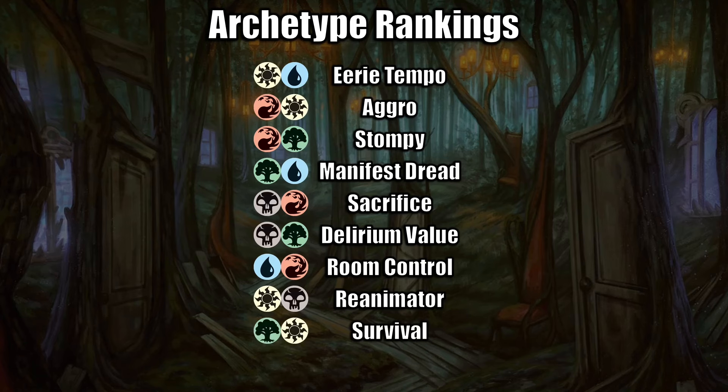Next is Green-White Survival — as mentioned before, the cards just don't really come together as well. The green cards are oftentimes more focused on a splashy late-game direction versus aggressive beatdown, which hinders the pairing with the more aggressive white cards, and survival tends to peter out, especially if your opponent has good removal. Red and black have great removal, and white and blue even have some pretty good removal in this set.